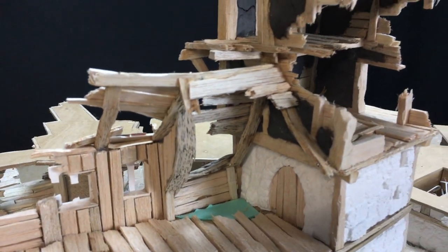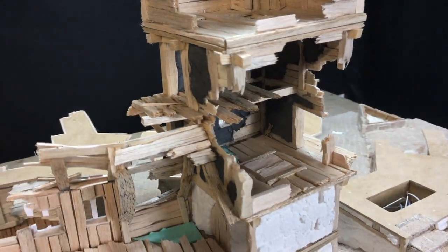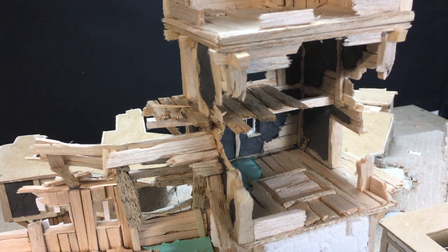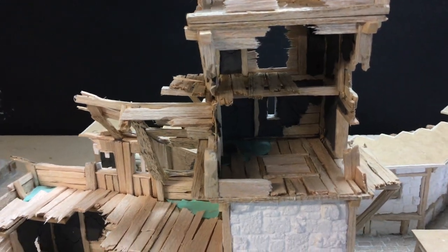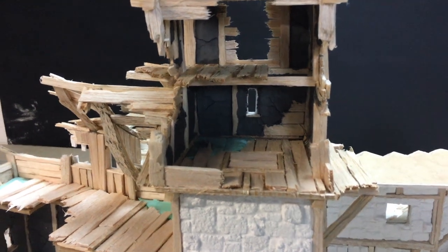Now we will move a little higher. As you can see there is some balcony on the left leading out of the main structure. Also inside, in front there is another opening — it can be connected to the tavern and buildings standing behind.